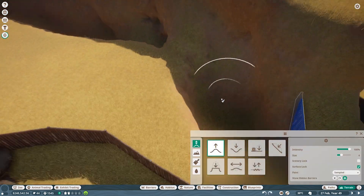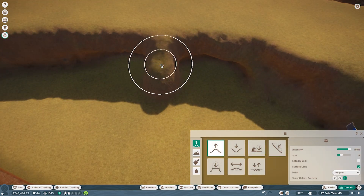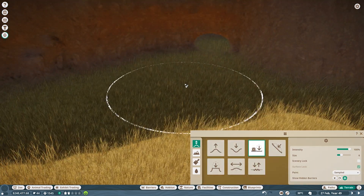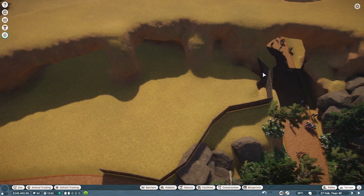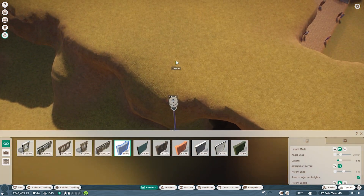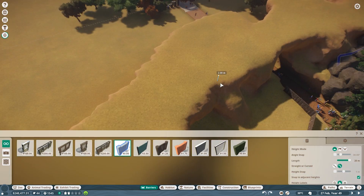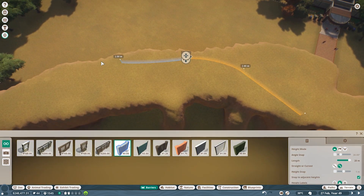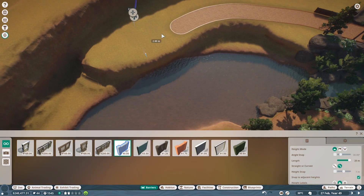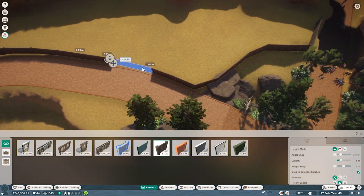Hey everyone, I hope all of you are doing well today and welcome back to Planet Zoo and Ozaru. Today we are going to build two habitats: the Himalayan Bear one, which we are starting off with right now, and the Timber Wolves - and I'm already going to say I will probably mispronounce wolves because for some reason my brain just wants to say wolves.